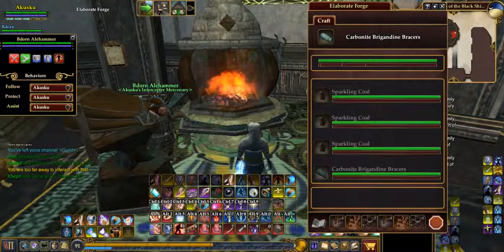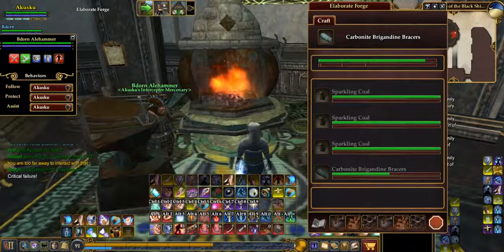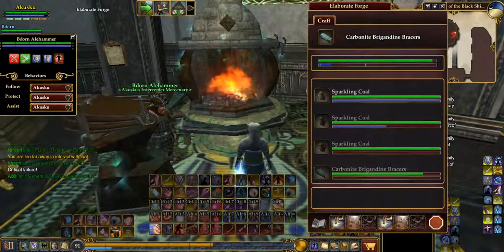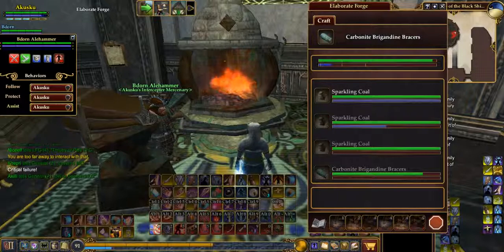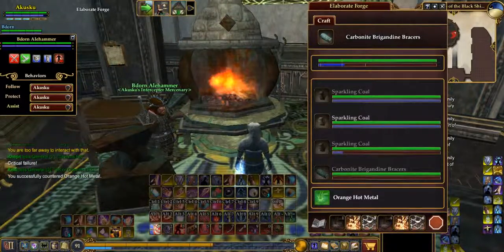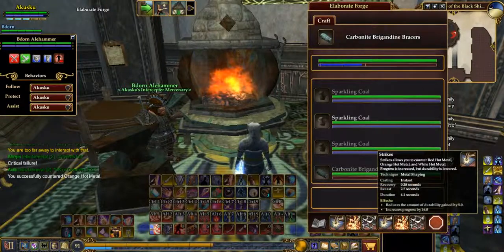I'll explain what it is: if I hit one, two, three, that should increase the green bar, as you can see. Hit all the counters one, two, three for your progress. Now I'll hit that counter, but to speed up my crafting...